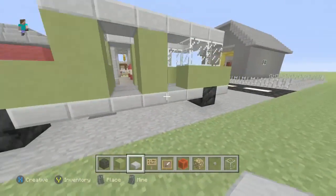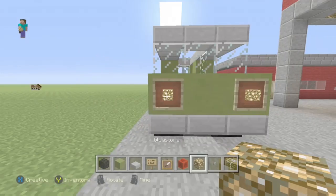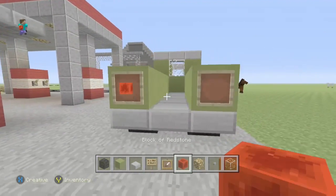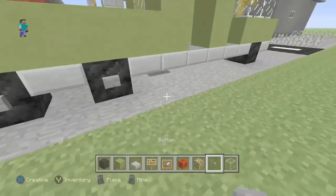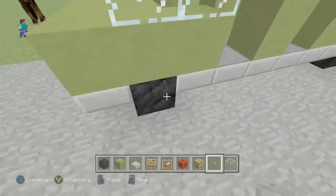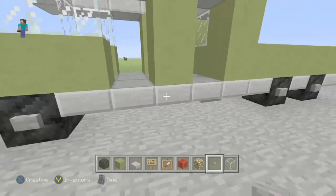The first thing you want is the item frame, then glowstone in front of the item frame. Go to the back — there are going to be redstone blocks in the item frames on the back of the truck right here. Then put the buttons on the coal blocks that you placed right here.